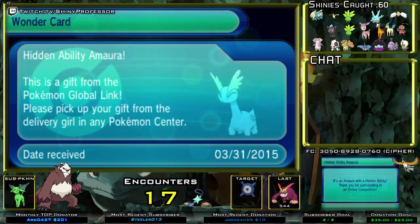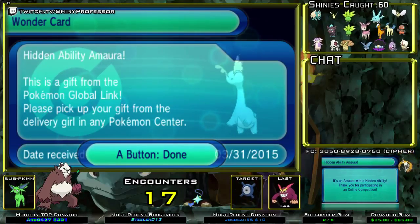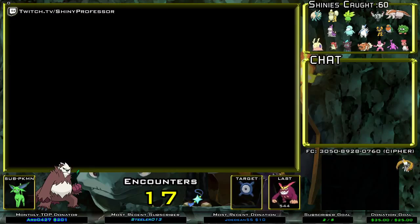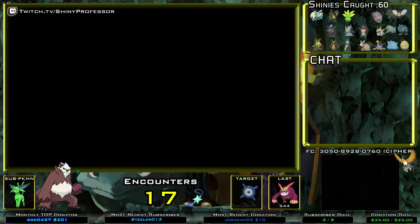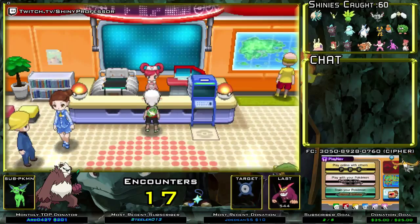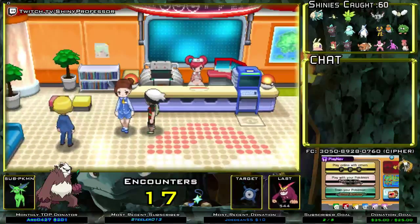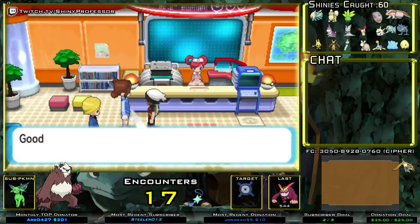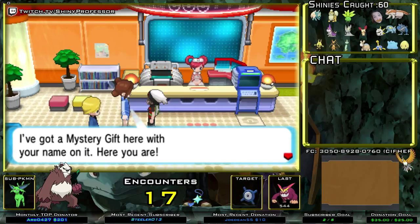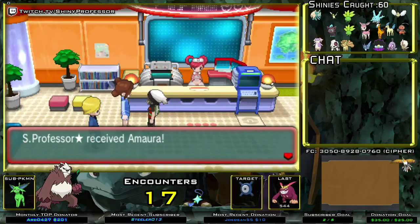It says please pick up your gift from the delivery girl in any Pokémon Center. This is a hidden ability Amaura, a gift from the Pokémon Global Link. In the Pokémon Center, this lovely girl in blue is your delivery girl. She says good day, you must be Shiny Professor — I got a mystery gift here for you with your name on it. Shiny Professor received Amaura!